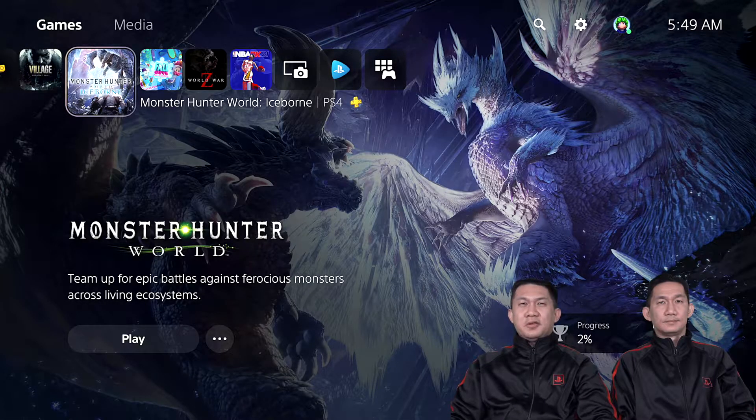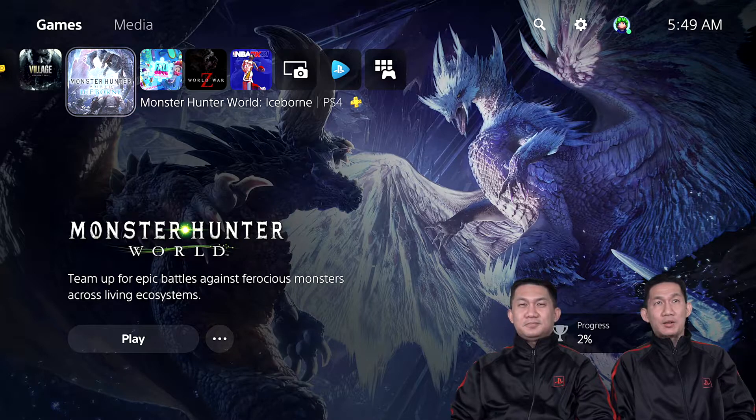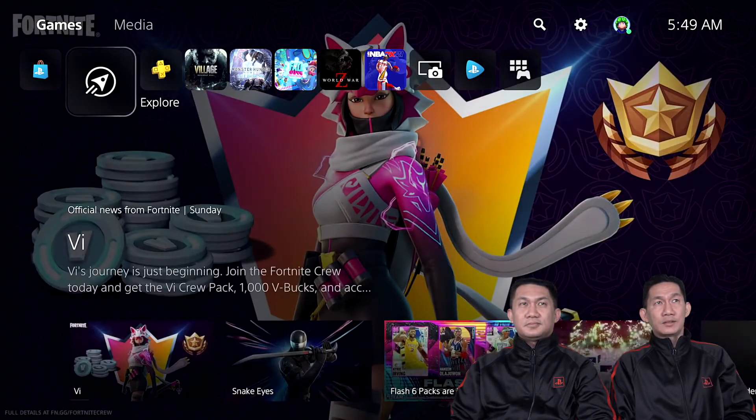Alright guys, welcome back and welcome to our PlayStation tutorials. So for some new PlayStation 5 console owners, this is the PlayStation 5 user interface. To find the free games for the month of January and February, go all the way to the left side of the user interface.